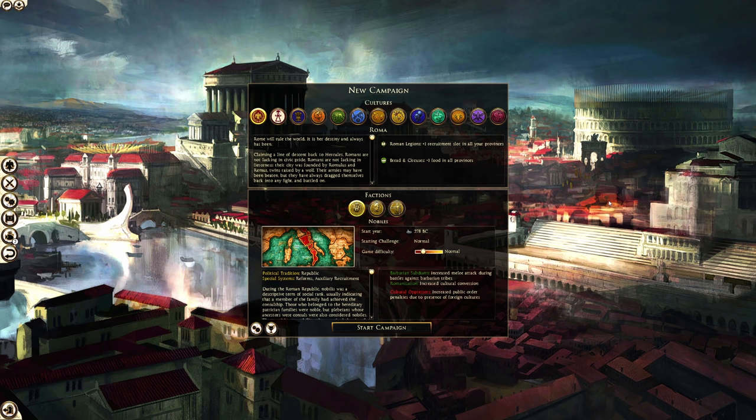The first important thing to know when loading up Divide et Impera for the first time is that the game is balanced for Normal/Normal difficulty — normal campaign difficulty and normal battle difficulty. Even if you've played on Legendary in Warhammer or vanilla Rome, this mod is balanced for Normal/Normal. You shouldn't push the slider up; if you want a hard challenge you can go Hard campaign but keep the battle slider at Normal, otherwise your legionaries will get defeated by basic spearmen.